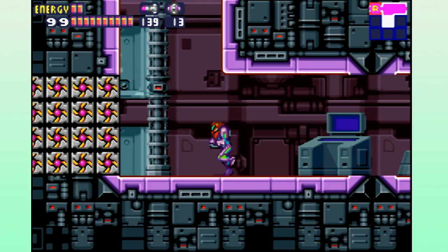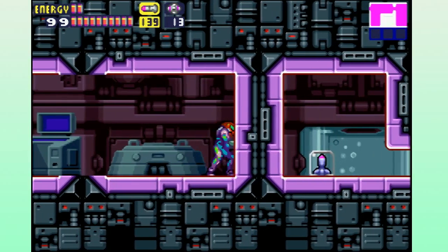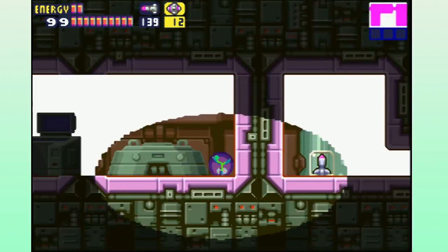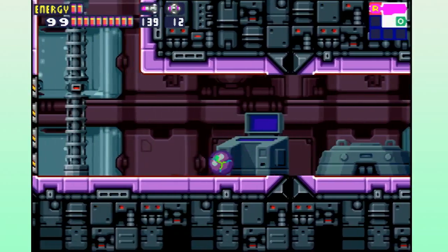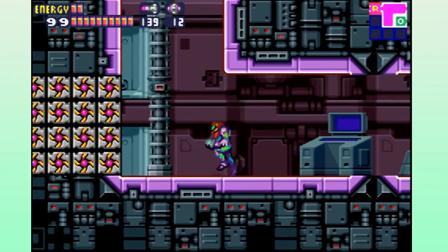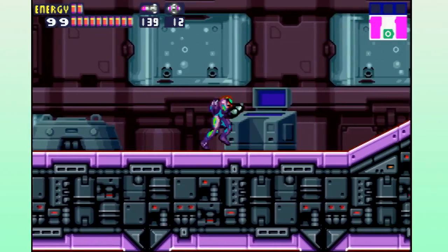Go to the right — see if there's anything down here. I don't think there is. Purple is best color, yes! Oh, there's a secret way to get those missiles — it's on the other side of the wall. Those are screw attack blocks and you don't have the screw attack.